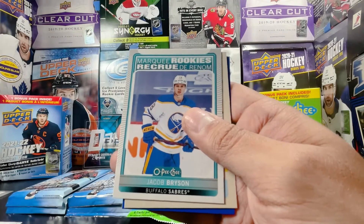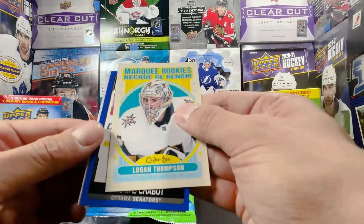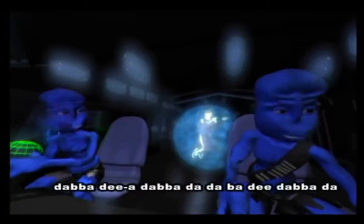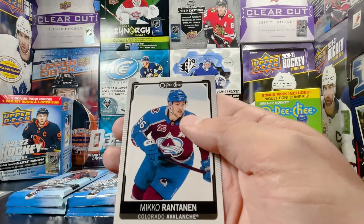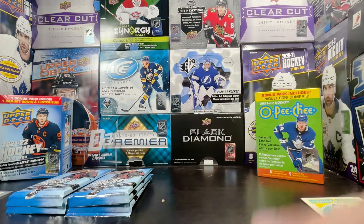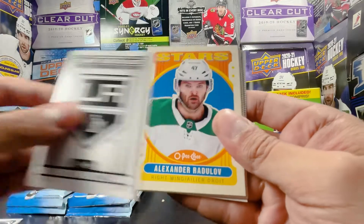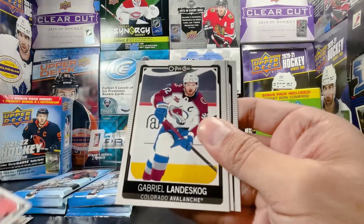Yaroslav Palat, Justin Falk, marquee rookie of Jacob Bryson — pretty cool. Marquee rookie retro of Logan Thompson, Thomas Chabot, blue border. Logan Couture, Niko Hischier, and Miko Rantanen. One pack left of the OPG blaster — let's go. Max Comtois, Lafreniere, Kings team checklist, Radulov retro, Acciari, Landeskog, Kempe.